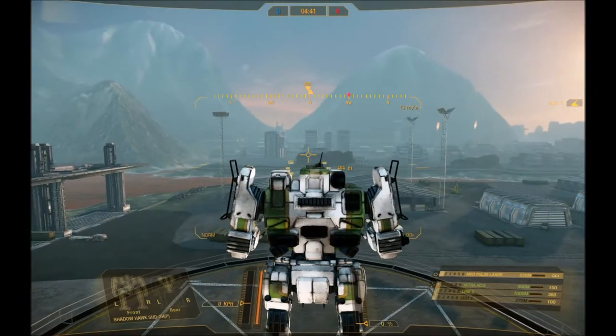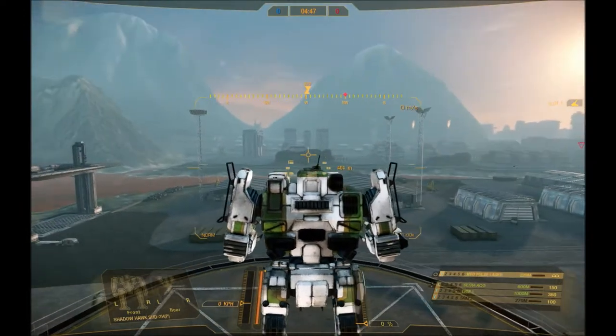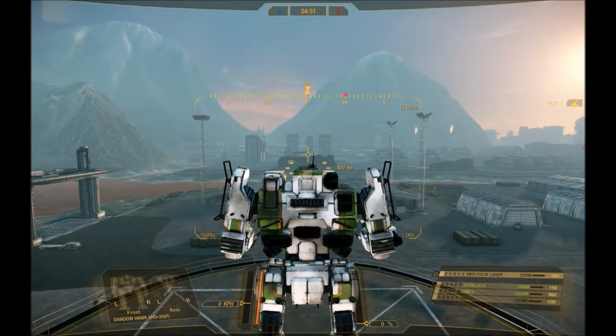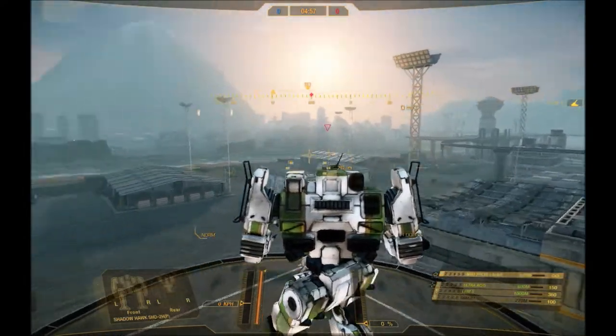Hello and welcome back to part 3 of the Critical Rocket MechWarrior Online tutorial. This is the meat of it really — this is in-game, currently running on the testing grounds. This is pretty much how you'll start with the default options. You'll be in third person, and as you can see here, the camera will be located just a little behind your mech.